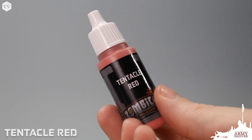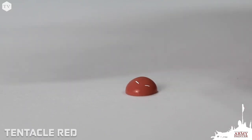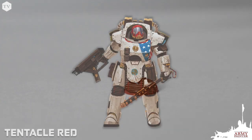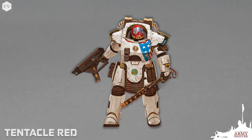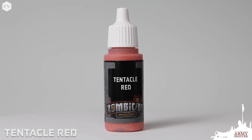Tentacle Red is a very rich but almost subdued red. If you've seen the artwork, you'll notice that the survivors are heavily armored soldiers, and each features their national flag motif on their white armor. Tentacle Red is perfect for painting up your Union Jack or Stars and Stripes.